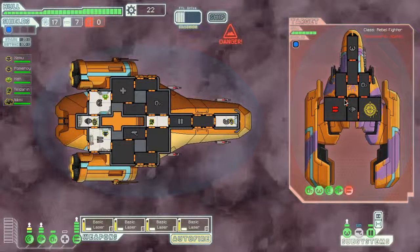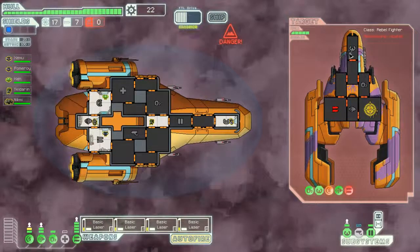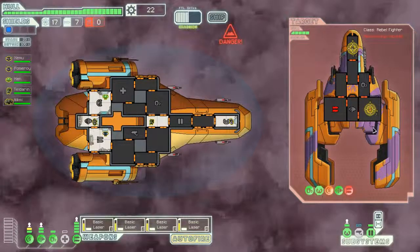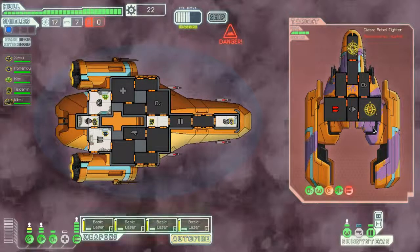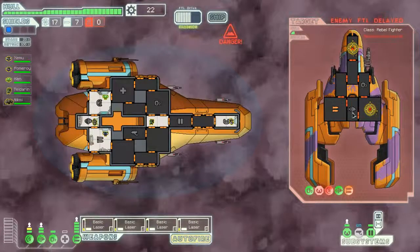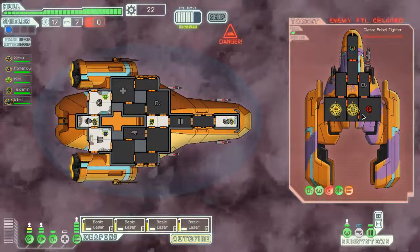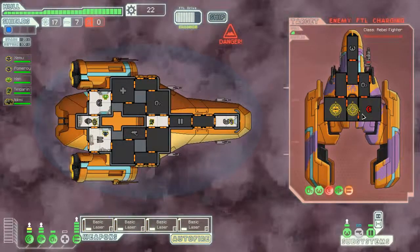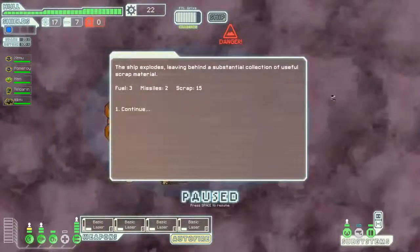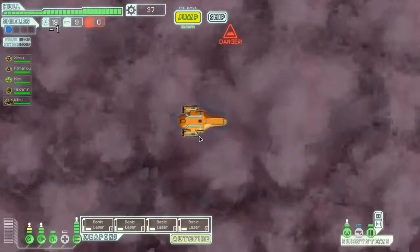This ship can be kind of painful to upgrade because one of the benefits is that you just take anybody out — all challengers. Sending a couple back to shields just to make sure they're out. He's trying to escape — I don't think you're going to make it, buddy. Oh, FTL's charging — I guess you're not getting away. 15 scrap, some fuel, some missiles. Let's just keep barreling through this nebula.